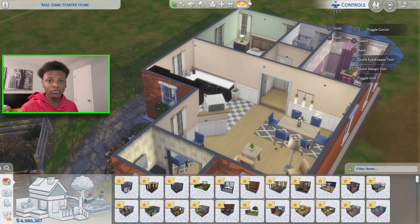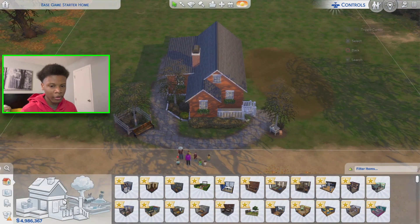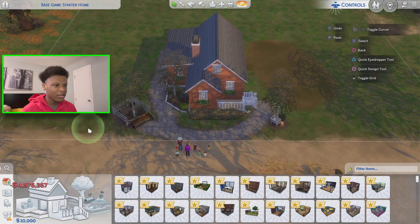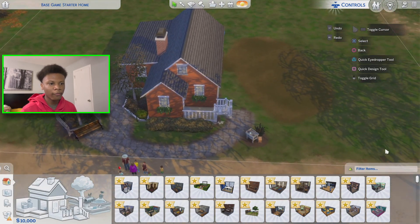The first thing I want to do is set up my $10,000 budget using the money cheat. If you're playing on PlayStation, the cheat is 'money' and then whatever the budget is — so 'money 10000.' Then I'm going to go ahead and remove all this landscaping.